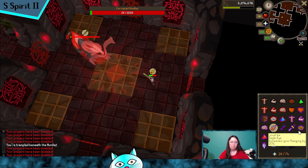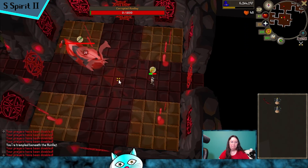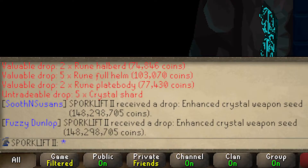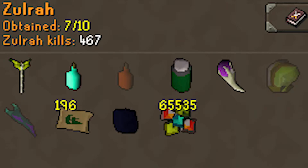It's GIM update time. In the group of two, we got a second enhanced weapon seed, so now I have my own crystal bow. We also finished off the armor seeds for Nick, so now he can just go to Zulrah and range the whole thing.